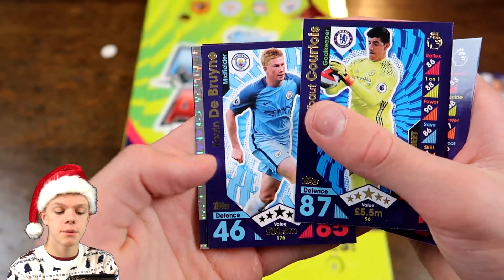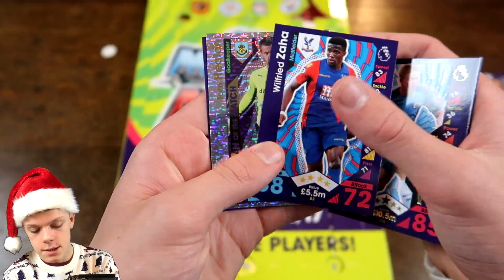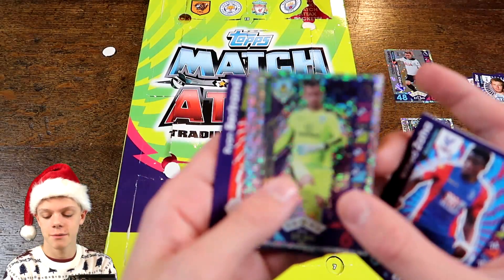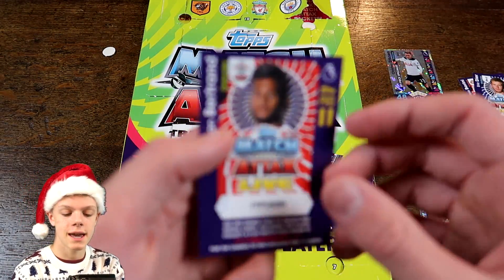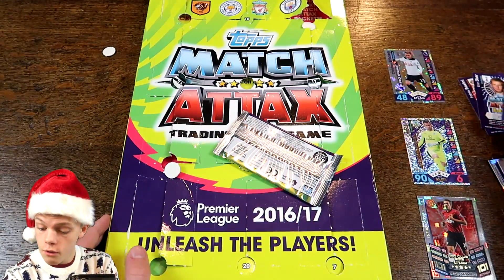I've also got Olsen in this pack, Thibaut Courtois, who actually comes pretty close to Christian Eriksen there. De Bruyne as well, Zaha, Tom Heaton again. We won't put him in the third position because we have already got him on the list, but that's pretty cool to get him again. And we've also got Ryan Bertrand as the pro 11 code for this pack.